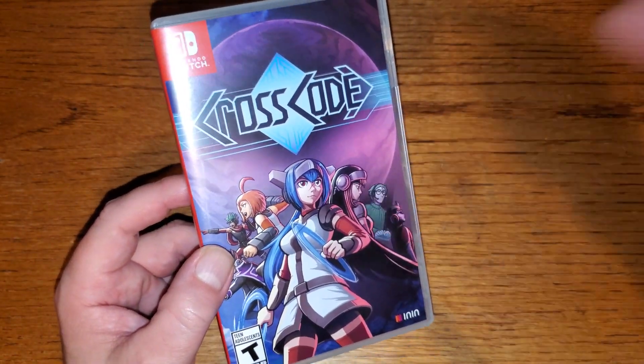Moving on to a game that I had a lot of fun with — Ender Lilies: Quietus of the Knights is a really badass side-scrolling exploratory adventure game, otherwise known as a Metroidvania. This is a really cool dark fantasy 2D action RPG, and the art style is amazing. The soundtrack is really fitting and dark and moody and melancholy. If you get a chance, get Ender Lilies — it was really, really good.